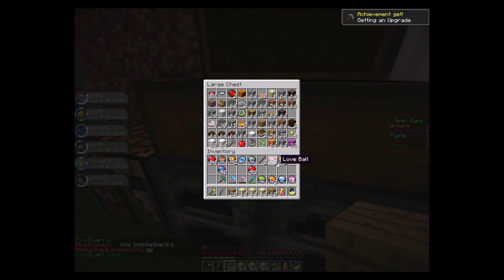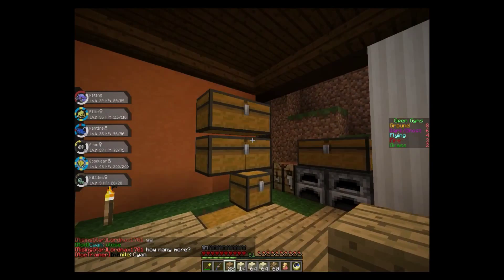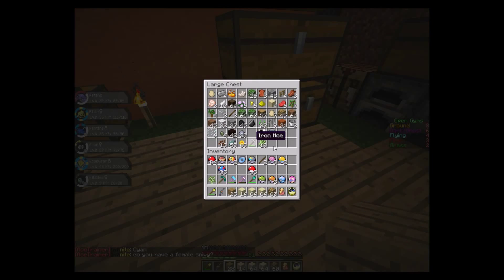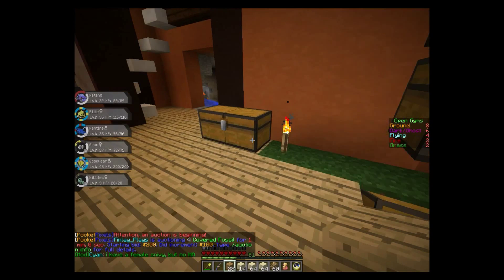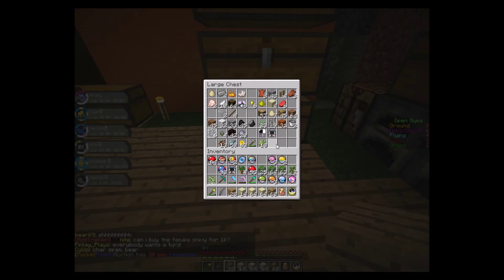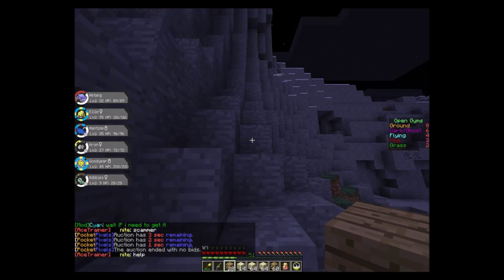We need to get some saplings because it would be pretty pointless to run back and forth for everything. Yay, we finally got an upgrade! No saplings — we got a single birch sapling, that will have to do. We got a wiki berry. Too bad this isn't like Pokecube where you can plant berries. We did have sticks there. There are the saplings. I actually need some dark wood to work too.